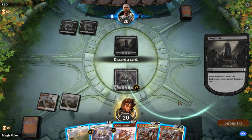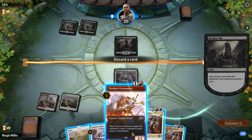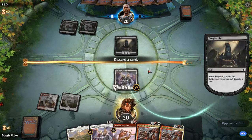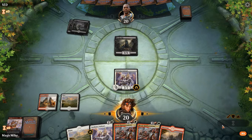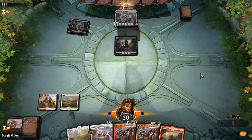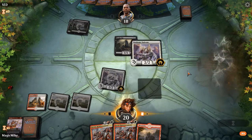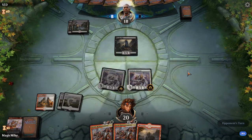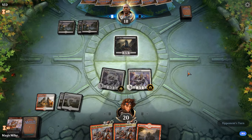I mean, the pyromancer doesn't exactly attack well into that. So I guess it's him. Double Heroic Reinforcements is pretty strong - we're just one land away from that. I think I might do our goal there. And now, as long as nothing goes wrong, the big old Heroic Reinforcements attack.